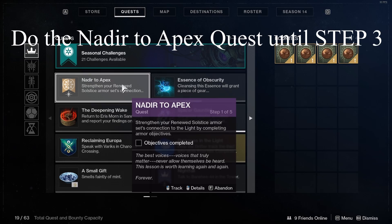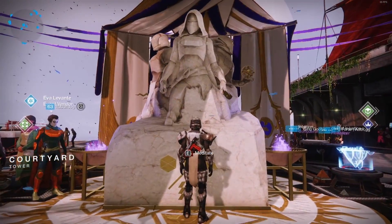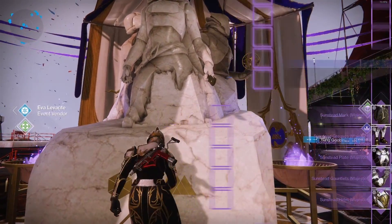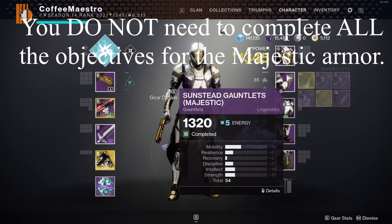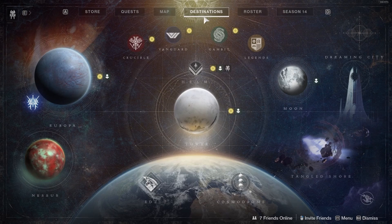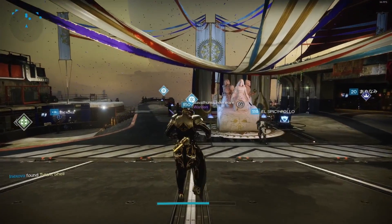After completing The Solstice Begins quest, you move on to the quest Nether to Apex — a five-step quest. When you land, go to the Statue of Heroes and meditate. You'll get the new Majestic armor set. Once you have the Majestic Solstice armor set, open the Director, go to the Tower Landing Courtyard, and go to Ava Levante.